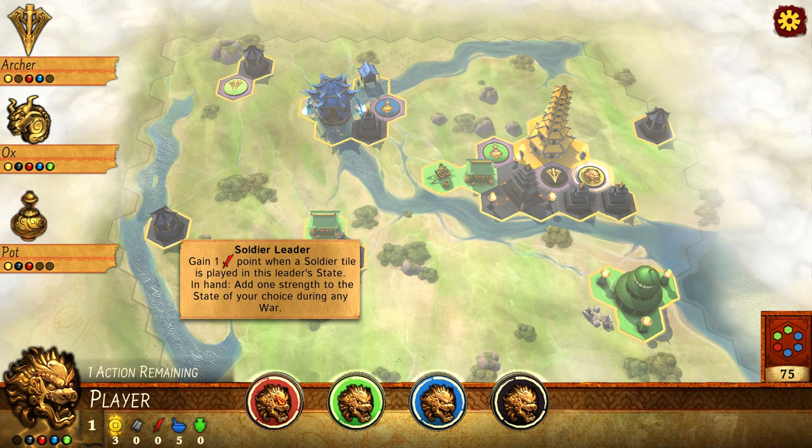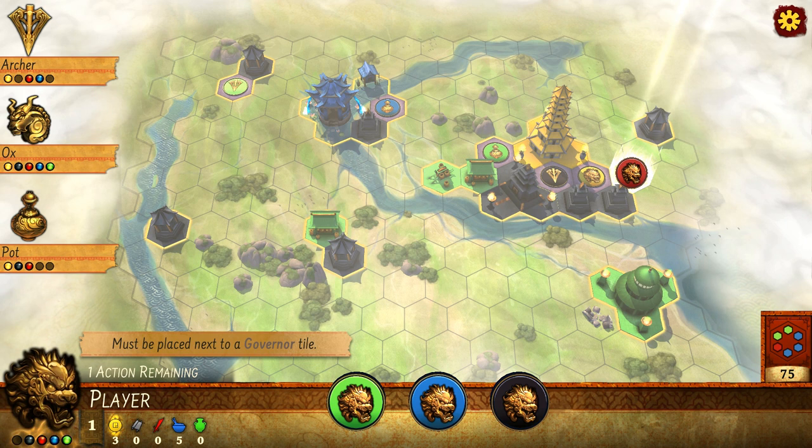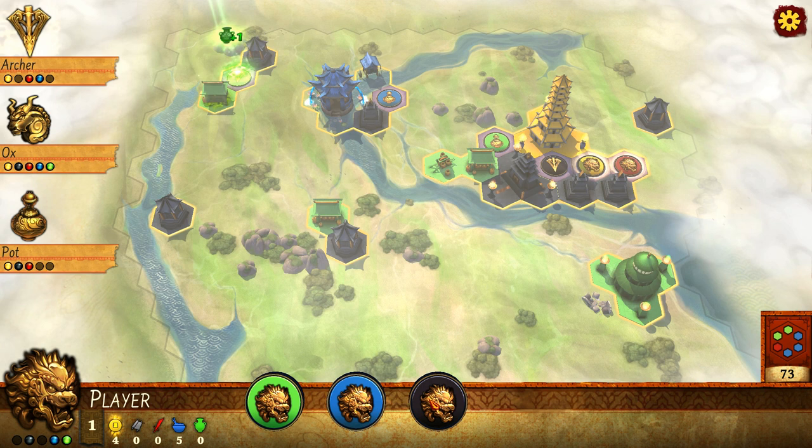I'm looking now to maybe just diversify — get my red army tiles down and start building up my other points. I've got some great artisan points: four artisan points already, five farmer — the blue points. So I'm doing fairly well. I'm fairly comfortable with that.